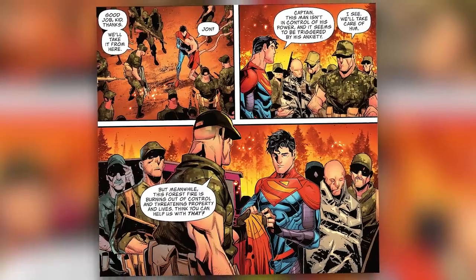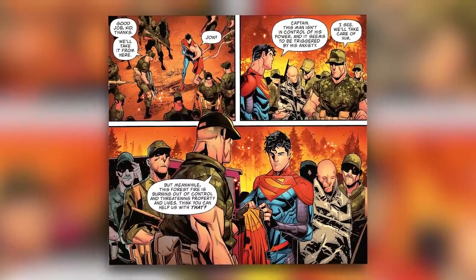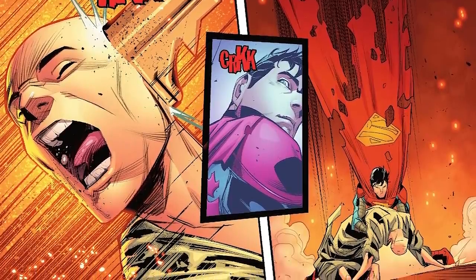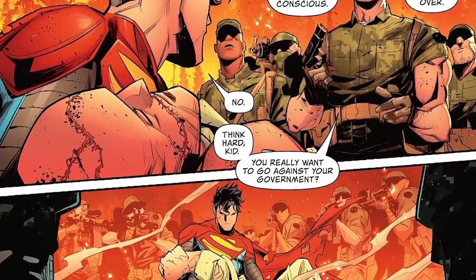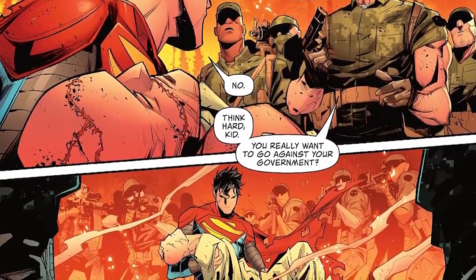After calming the man down, John hands him over to the military telling the captain, this man isn't in control of his powers, and it seems to be triggered by his anxiety. But when John leaves, the captain knocked the dude out with the back of his gun. So John returns saying, why did you do that? The captain says, I'm not risking my people by having him conscious. Now put him down and turn him over. John then looks at him saying, no. The captain says, think hard, kid. You really want to go against your government?